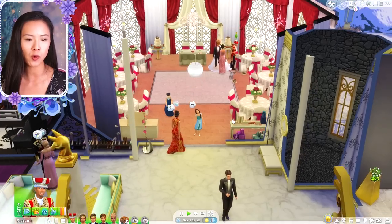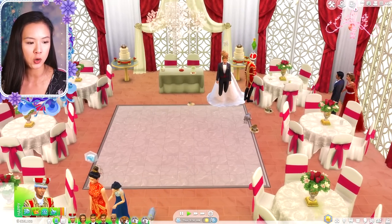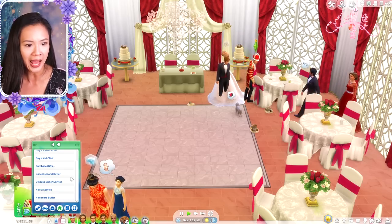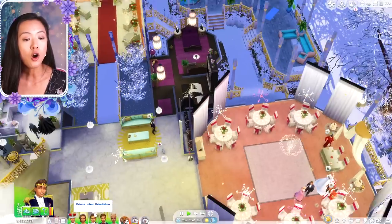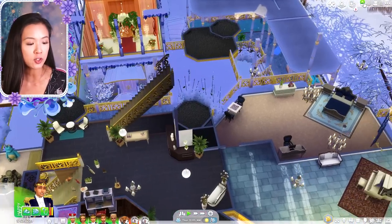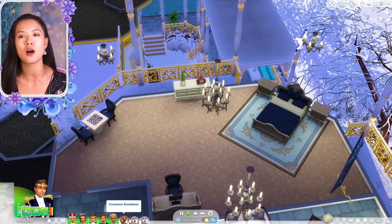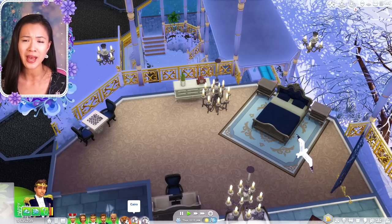Let's go ahead and end the wedding — everyone is super tired and partied out. With the Better Butler mod they will actually clean a lot better. Sadira and Johan are now going to try for a baby. But they can't try for a baby because I already have eight in the house with the dogs — that's why I didn't want to get pets for all the royal families. Do we need three dogs?